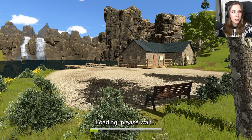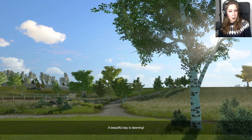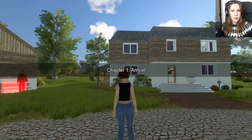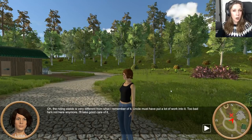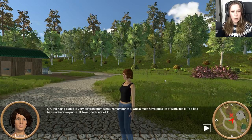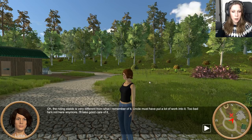Where's this beautiful location? There's two waterfalls, not one. Two. Magic is happening. A beautiful day is dawning. Chapter one — Arrival. This is me. The riding stable is very different from what I remember of it. Uncle must have put a lot of work into it. Too bad he's not here anymore. I'll take good care of it.